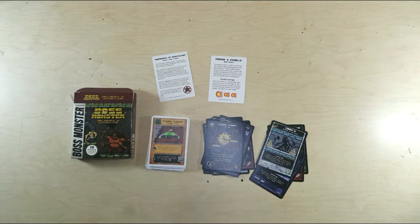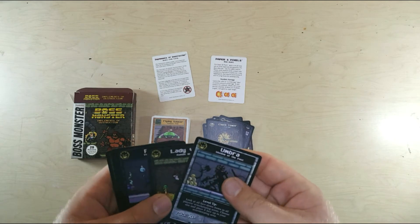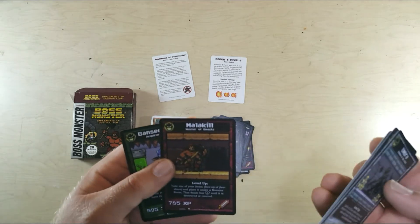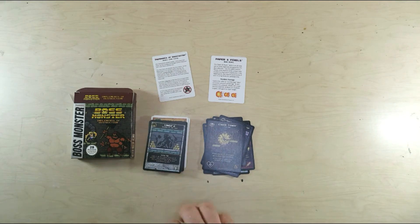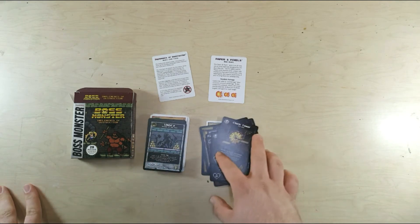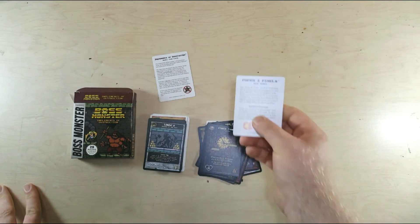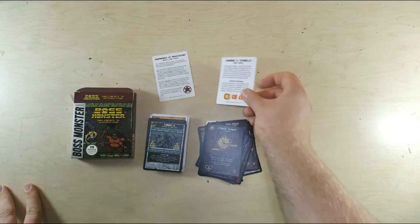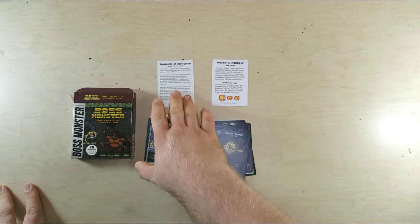These will be fun to check out and add to our game. All the new bosses from Implements of Destruction will pertain to items, I believe — they normally tend to. These Paper and Pixels cards probably pertain to the plus one counters and the random damage, so it'll be fun to see how those rules work.